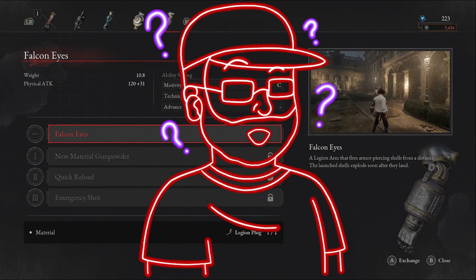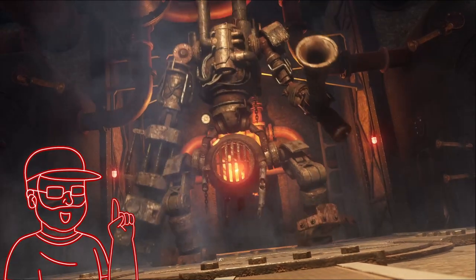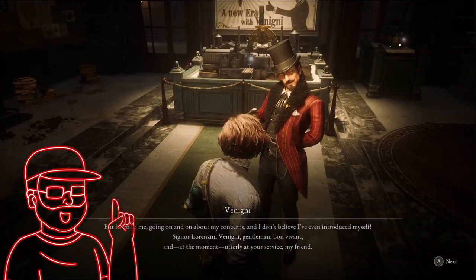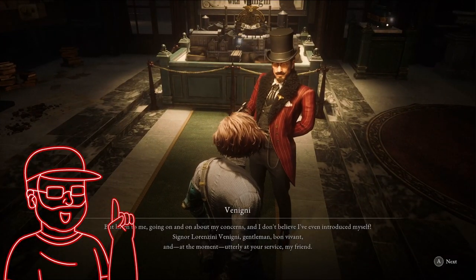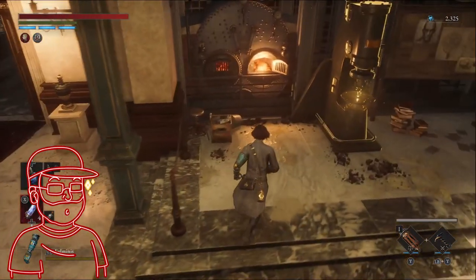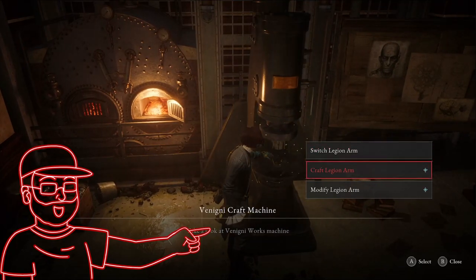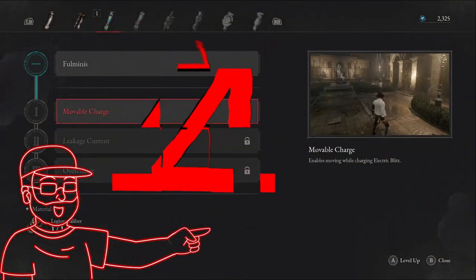So what exactly is a Legion plug? Well, once you defeat the flame boss in the factory of Vanini, Vanini himself will move to Hotel Crot, in which a new machine will open up. Here you can use a Legion plug to craft a new arm, and you get to choose between one of four choices.